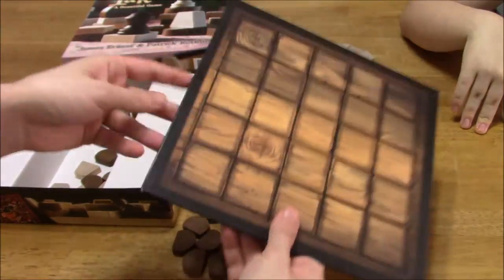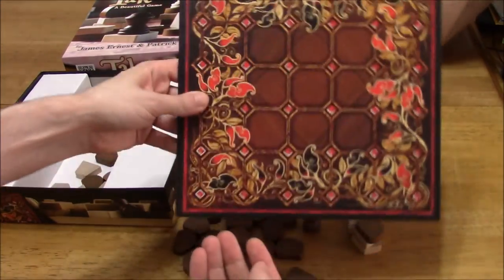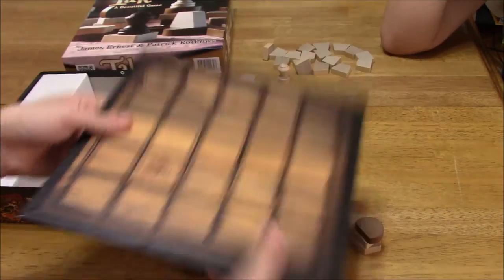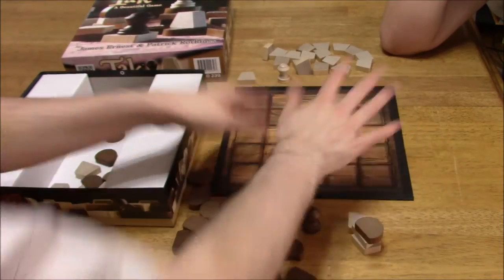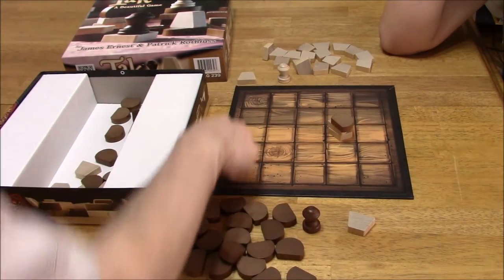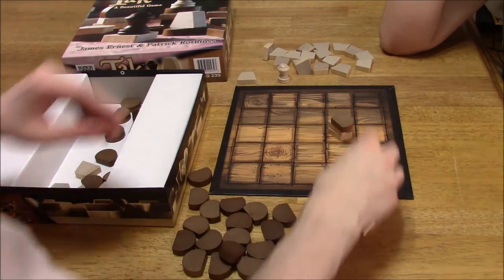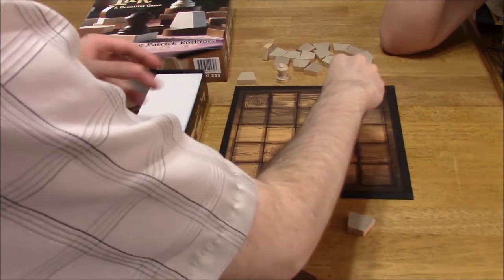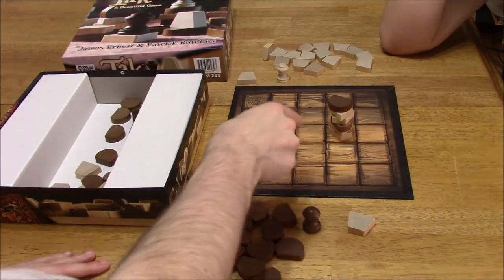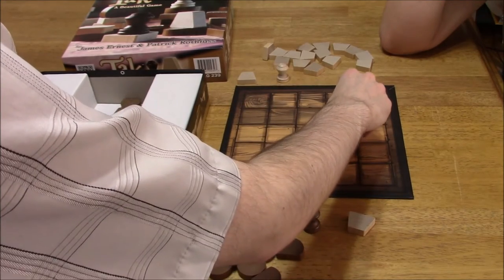Because this side is easier to look at as far as camera shots are concerned — the other side is too busy, some of the pieces might blend in — I'm opting to use this side, even though the other side is prettier, admittedly. But if you want to move a stack, it's a 5x5 playing area, so we can move up to 5 pieces in that stack. Let's say it was 6 high — we'd only be able to move 5 from that stack because I control it.